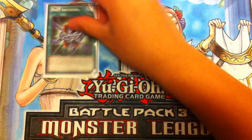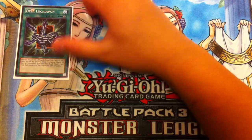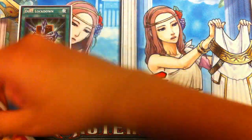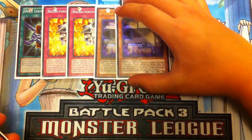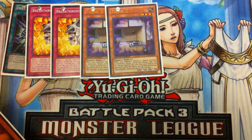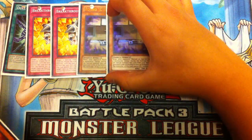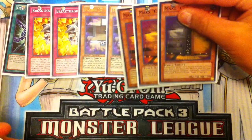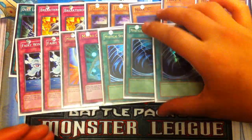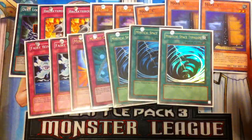For the side deck, you play one Deck Devastation Virus — I would play double if I had it. Double Breakthrough Skill, double Flying C for the Burning Abyss matchup — Burning Abyss is very annoying and probably this deck's weakest matchup, so Flying C helps. Triple Maxx C, same goals for the Burning Abyss matchup. Double Fairy Wind for Clownblade, a second Mirror Force, Macro Cosmos, and triple Mystical Space Typhoon to round off the side deck.